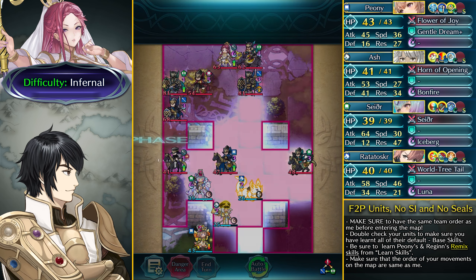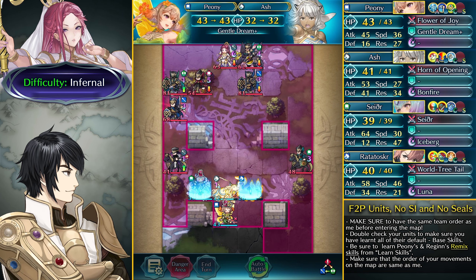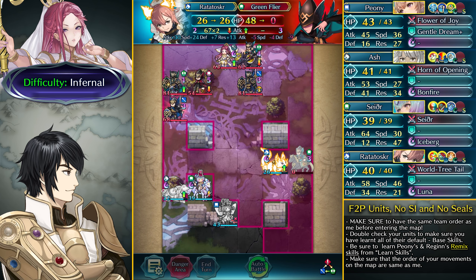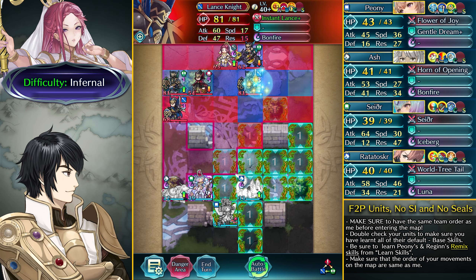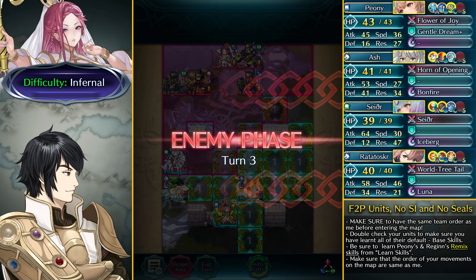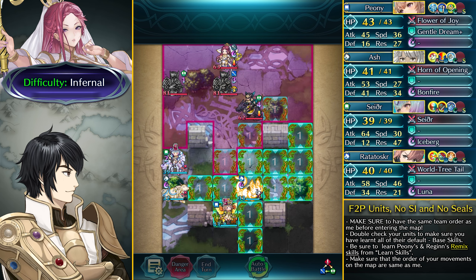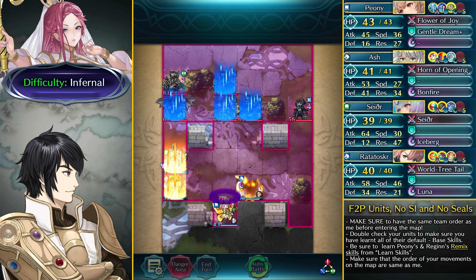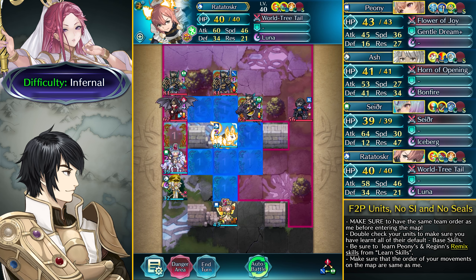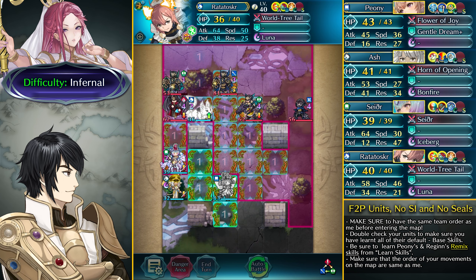Take out this Cavalier with Ash, then dance up Ash and take out this Troubadour. Then go ahead and take out this Green Flyer with Ratatoskr, and retreat over here to stop any charge shenanigans from this lance armor. Sether can take out this lance fighter with physical lull follow-up, which is helpful, and Sether doesn't really take much damage from this red mage. We're ending the action of that axe armor so it's trailing behind, which is exactly what we want. Now take out Loki here with Ratatoskr.